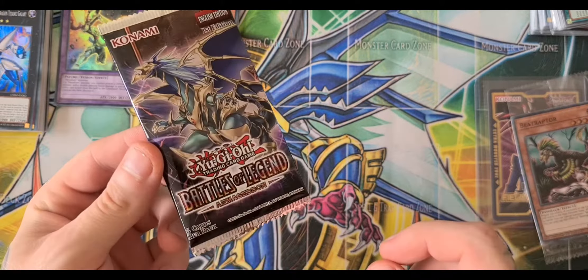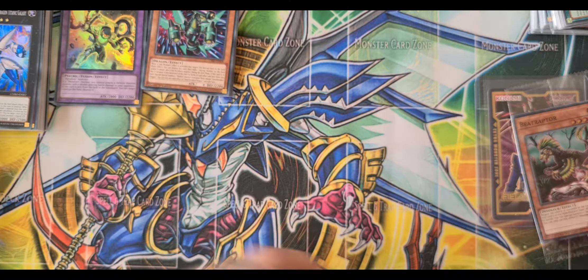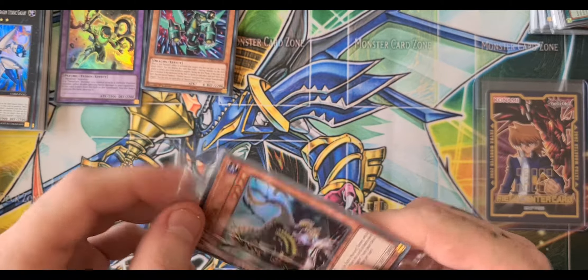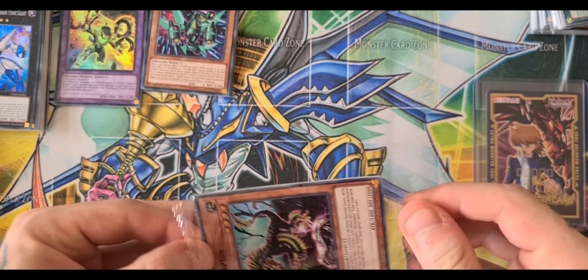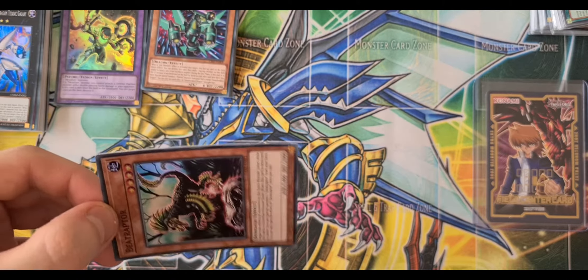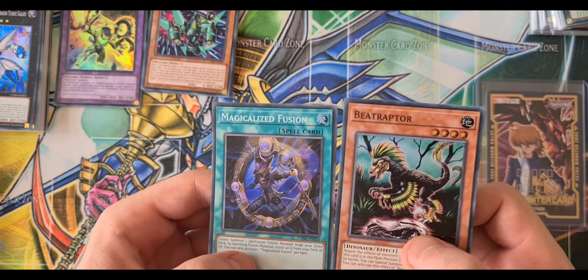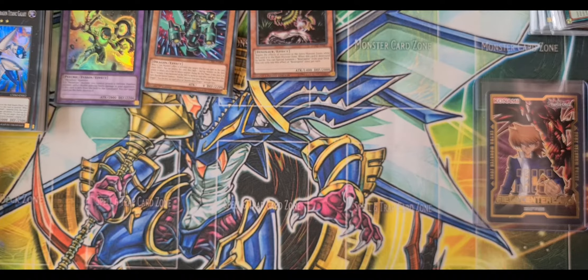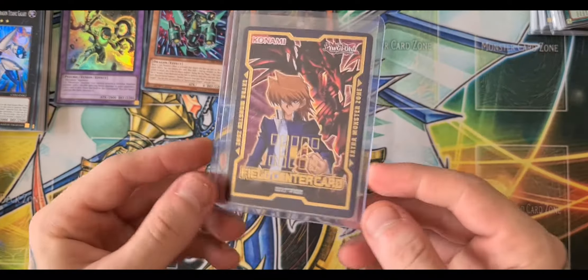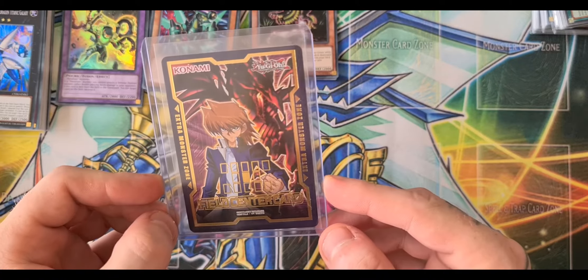I'm going to leave the Battles of Legend pack till last because it could contain the 10,000 Dragon. A promo pack, in which we have Beat Raptor and Magicalized Fusion. Only one field center card — it's Joey and the Red Eyes.